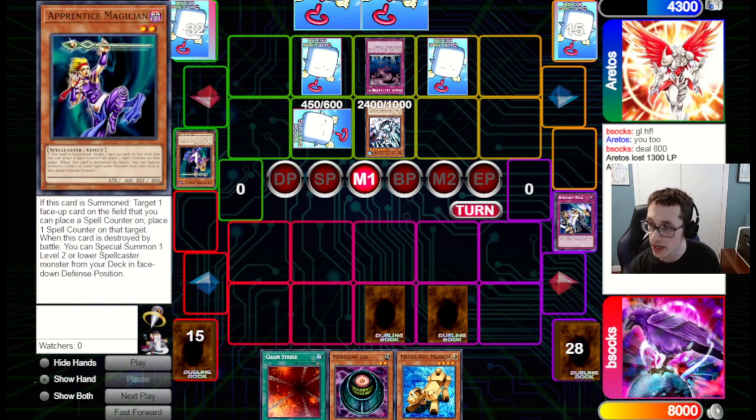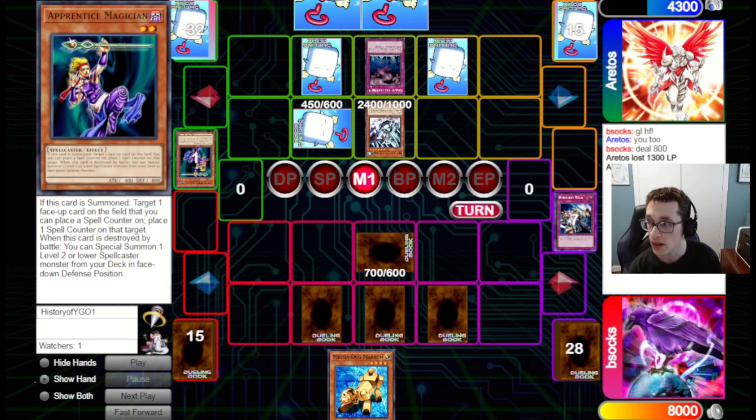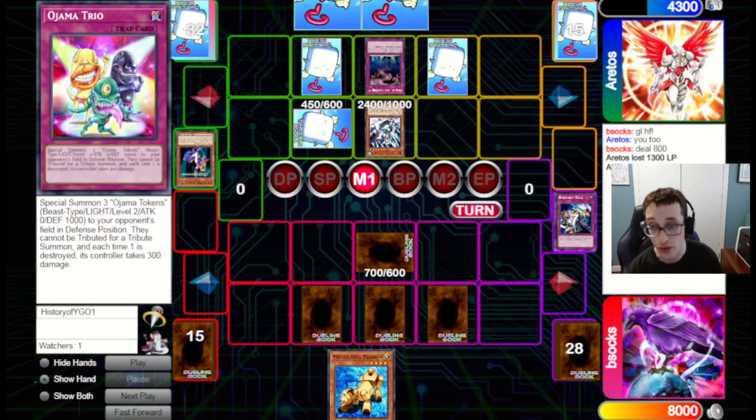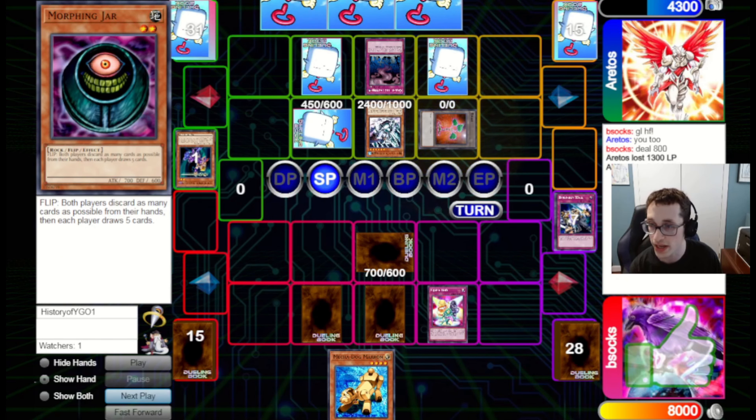I feel like it's better to just set the Marin just in case — worst case they attack into the Marin, and we're locking up their zones with Ojama Trio anyway. So I think it's ultimately fine to set the Marin first and hold the Morphing Jar. But hindsight's 20-20, and unfortunately it doesn't work out. They flip up Old Vindictive Magician, popping our set monster, and now we're in a bad spot. We chain Waboku and Chain Strike to at least get in some damage — getting in 1,200. If we draw into a Just Desserts, they basically lose the game.